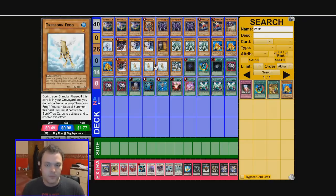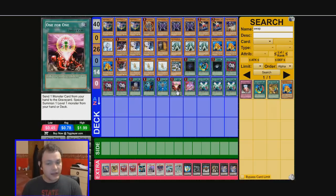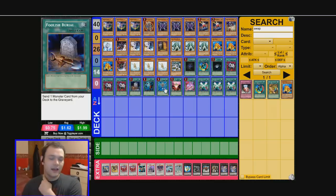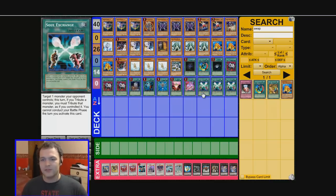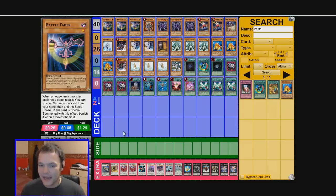One of the weaknesses of this is if we don't get Treeborn in the grave, we pretty much lose. So we're running three Treeborn Frog, a Foolish Burial which will get it in the grave, One for One which will get it to the field, and three Swap Frogs — when you summon them you'll get a Treeborn in your grave. So we've got eight cards that can get it in there. And even if we don't draw it, we're probably going to have Soul Exchange and a Tribute Monster and maybe Battle Faders. So it's going to run okay.